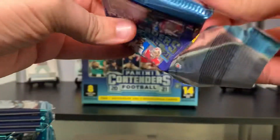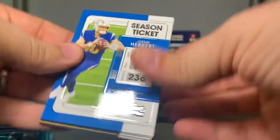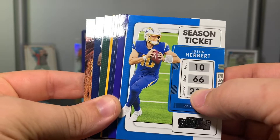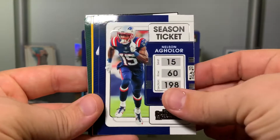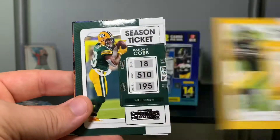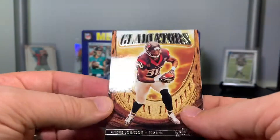Here we go. There's the base design — we got Justin Herbert. Going to sneak ahead and make sure I don't have an auto here. Mark Andrews, Nelson Agholor, Dak Prescott, Ben Roethlisberger, Randall Cobb, AJ Brown.